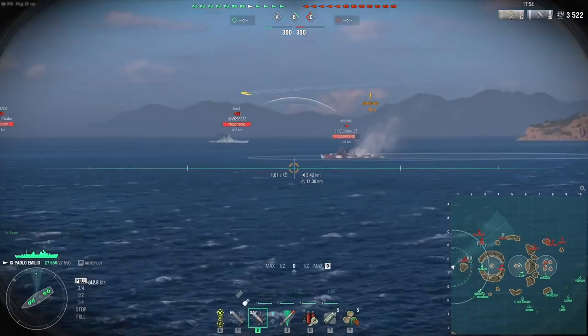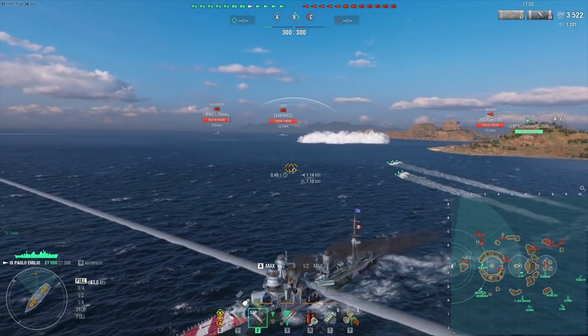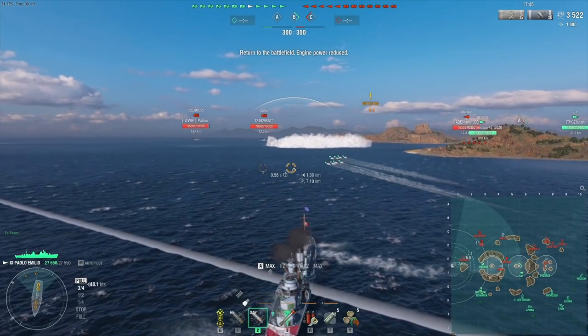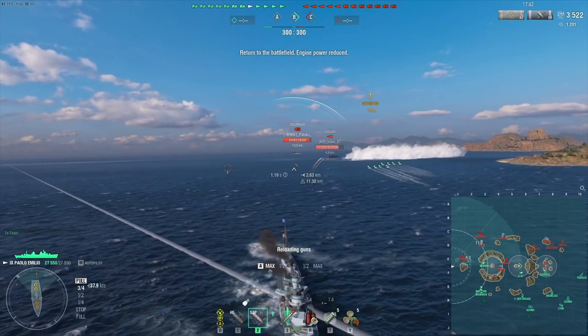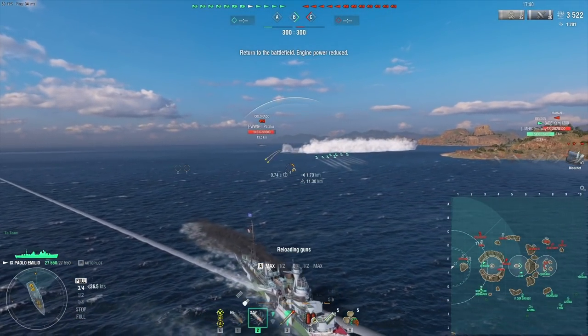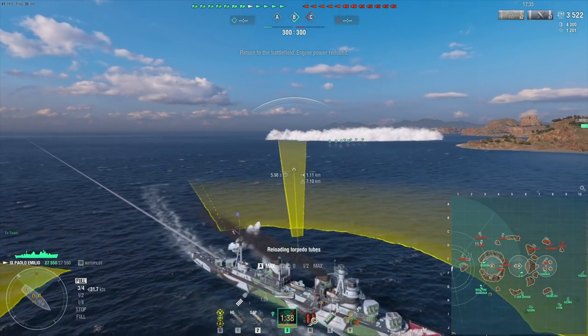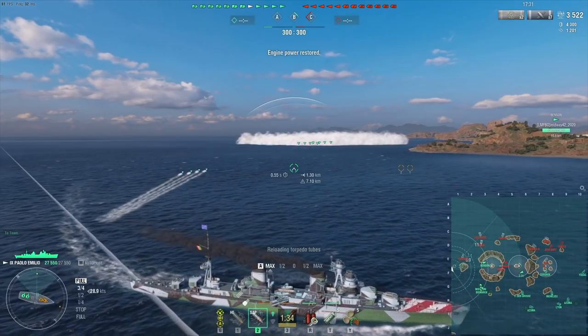This prompted the Yugumo into taking real evasive action, which is to use a smoke screen. If I hadn't had the island there, the Yugumo would have spotted me and she would have turned around and ran away, because her concealment is almost two kilometers better than mine — which means she'd keep me spotted for her bigger ships who would just keep shooting me and deal lots and lots of damage.